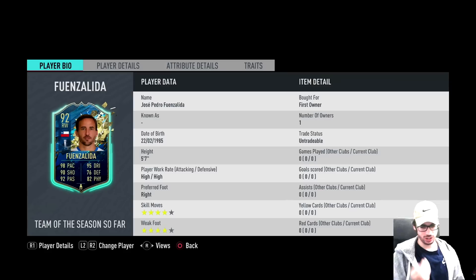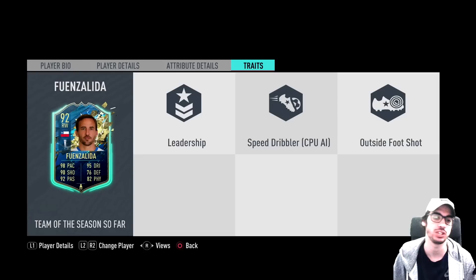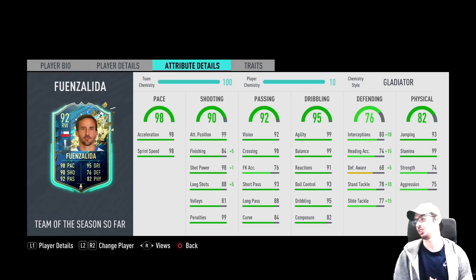The thing that you notice right away with this card is the base card stats. He actually has 76 defending with 82 physical. He does also have the outside foot shot trait as well as leadership — more importantly, the outside foot shot trait. Very, very good that he has that as well.